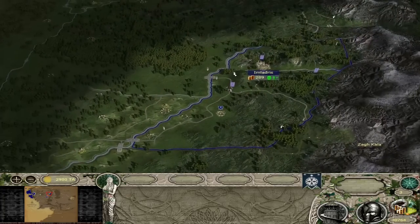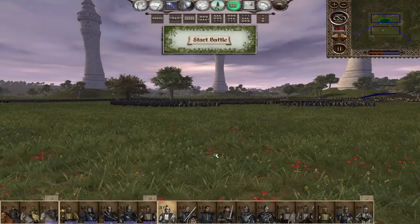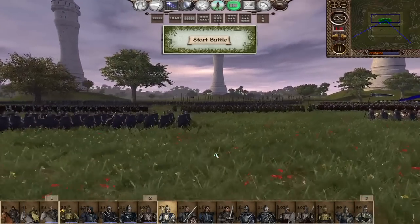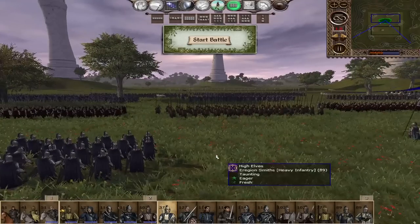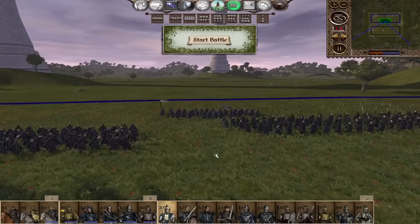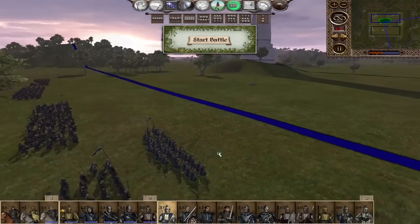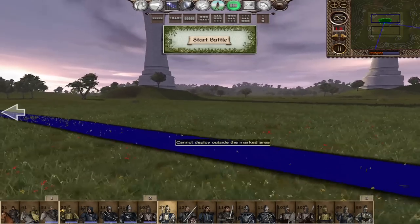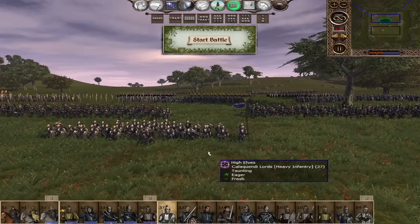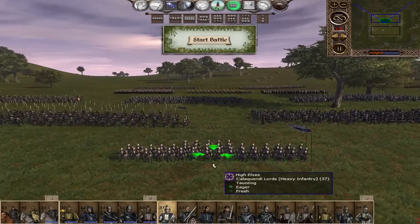That's really it for the campaign map side of the High Elves, so I'll now take it over to the battle map. Welcome to the map of Undertowers — you don't often see this map much in a campaign, there's just that one rebel guy who hangs out there with an army of Anadwipe and Keefe Huntsmen. I figured it was fitting for the High Elves overview.